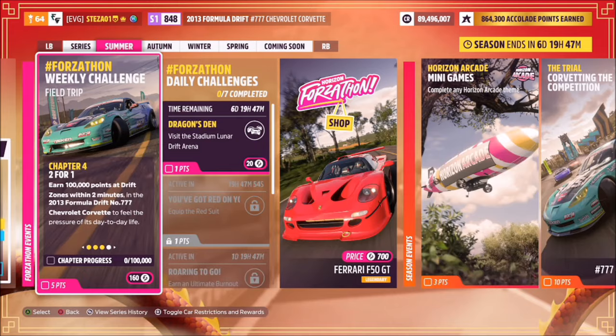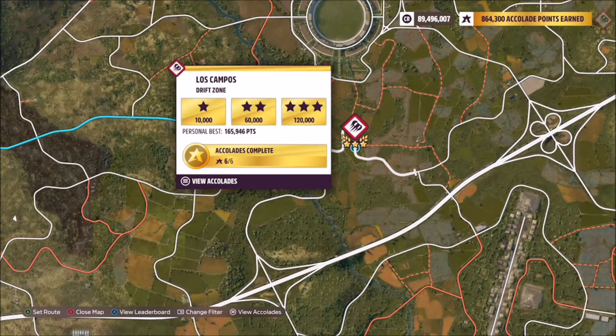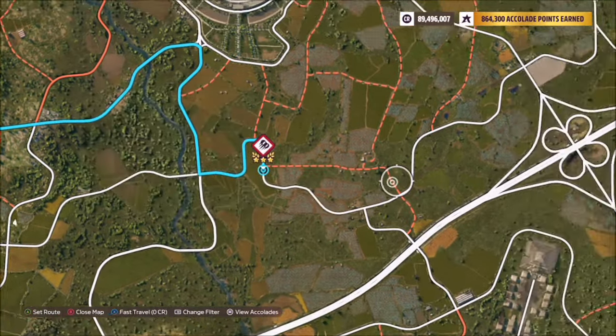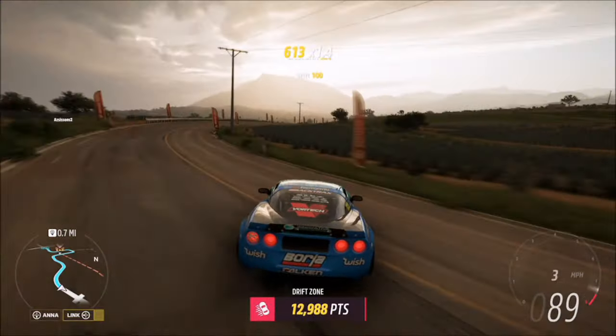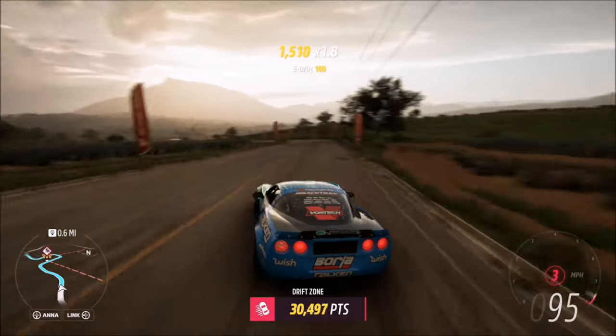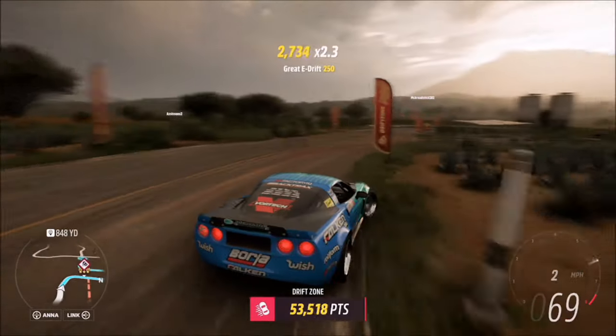The final challenge wants you to earn 100,000 points in Drift Zones within two minutes using this Corvette. I ended up using the Lost Campos Drift Zone — three stars on there is only 120,000 points, which is why I picked it. You want to pick one that's not too long and obviously not too short, so if it's got a three-star score near 100,000 points, you're pretty much going to be able to earn 100,000 skill score in less than two minutes.